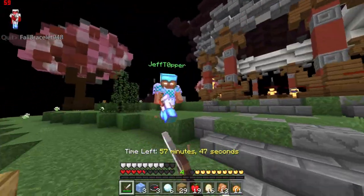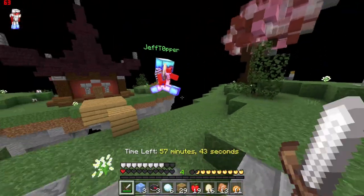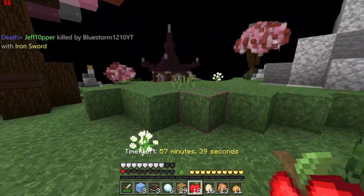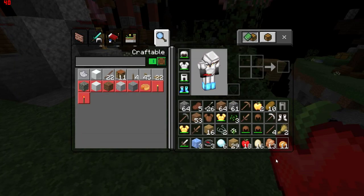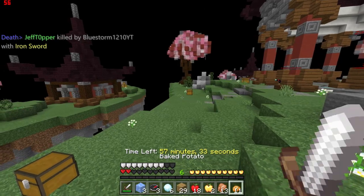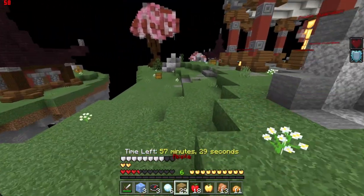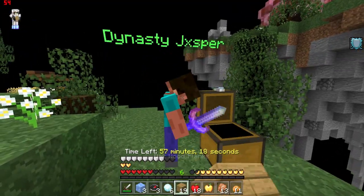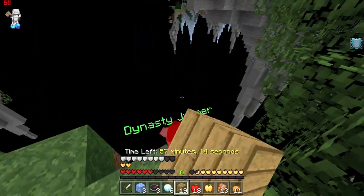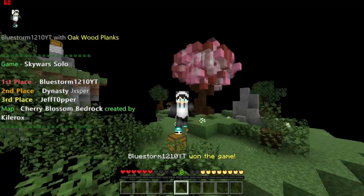Okay, this dude is on my nerves. I was able to combo him and get him off the map. I need a gapple — give me that gapple, thank you. Where's the last person? Over there. Let's rush over there; doesn't look like he has anything. Yeah, there we go — is he the last dude? Yes, GG.